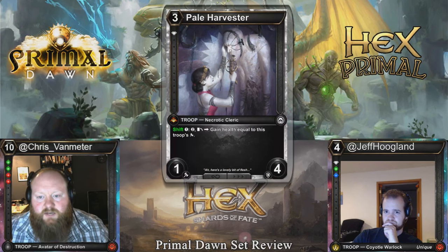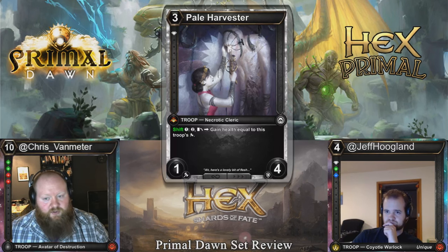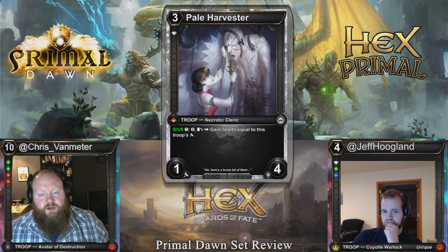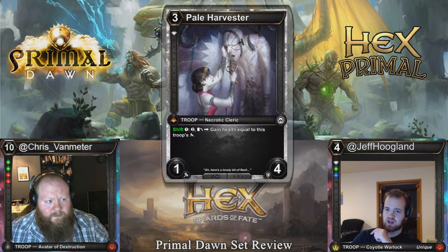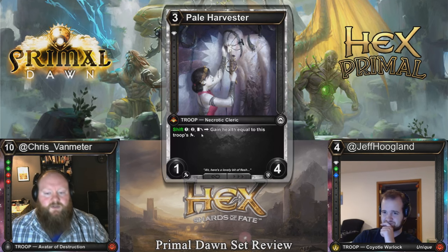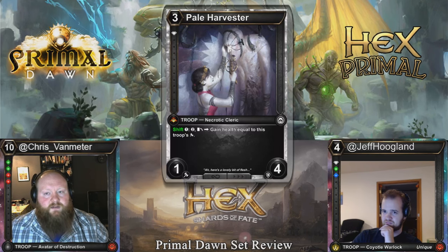Pale Harvester: three cost, one diamond threshold, 1-2 with a shift ability — pay two and exhaust to gain health equal to its power. Another card that allows us to gain health to turn on cards that benefit from that. It's also just a 1-4 for three that can gain health every turn, so it might be playable in Reserves and Constructed. Against really aggressive decks, I'd rather my Fentio gain life than put Tarantula in. The two cost to activate it is a drawback, but against aggressive decks you're swapping reserve cards to make your deck lean and interact earlier, so it usually shouldn't be much of a problem. This is a card to look out for if you're looking for life gain.